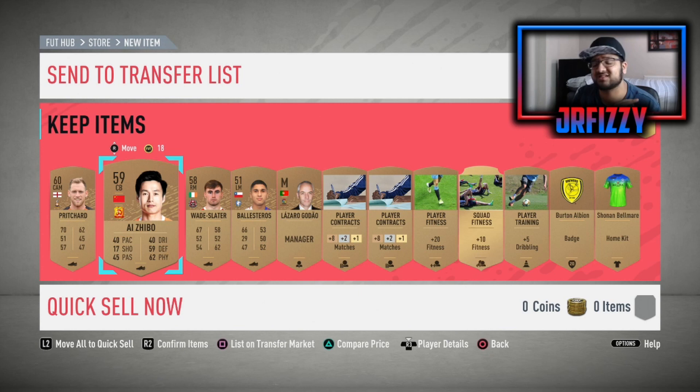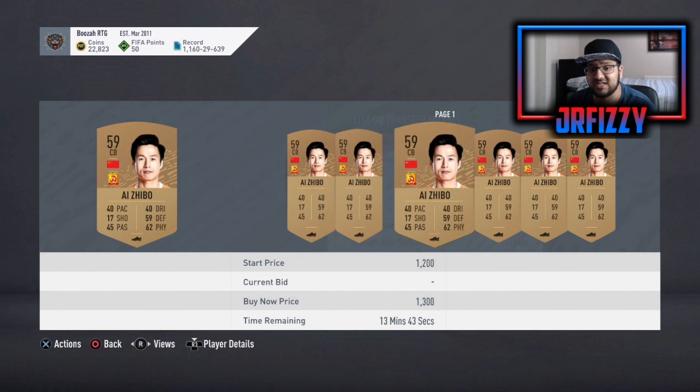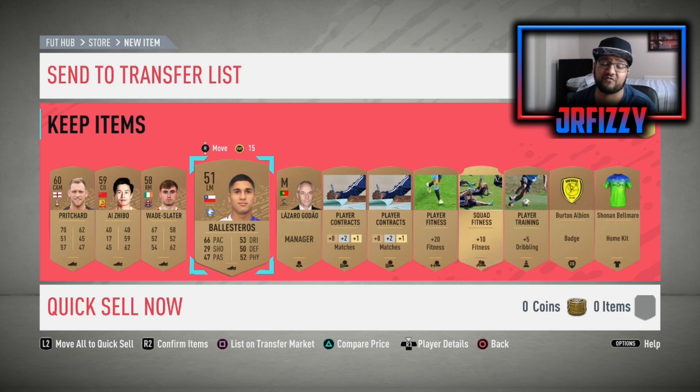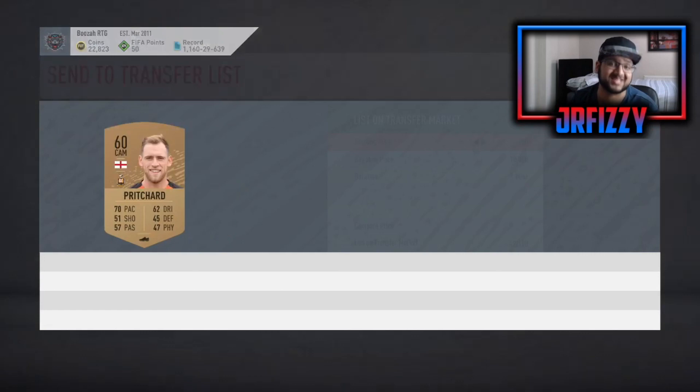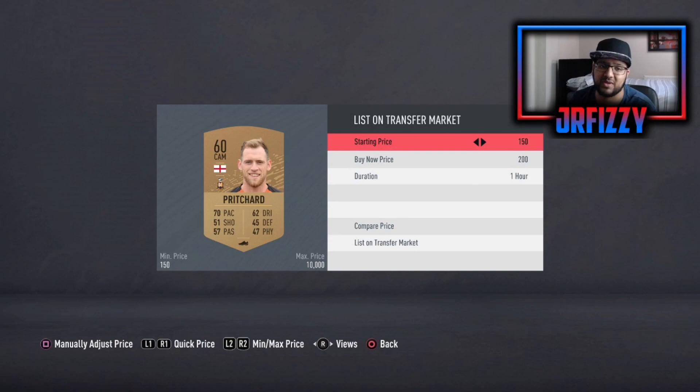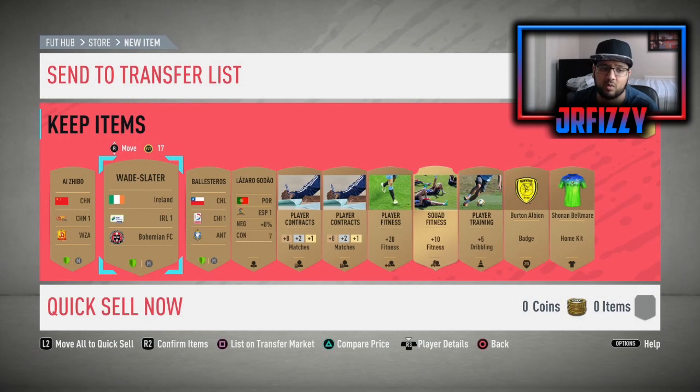If you're starting this straight off the bat, we actually got very lucky in our first bronze pack because we hit a Chinese Super League player. For starters, if you're starting straight from scratch, you want to start with just one league — the CSL. The reason is they have the most bronze and silver-based teams, so you can pack a lot of the cards via the bronze pack method. Everything else you're going to sell, to build up your coin balance as fast as possible.